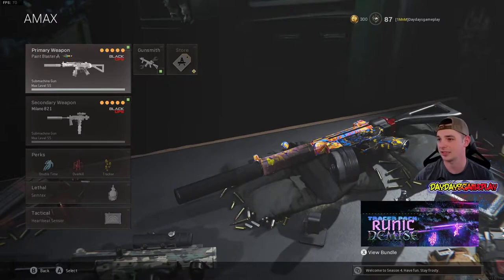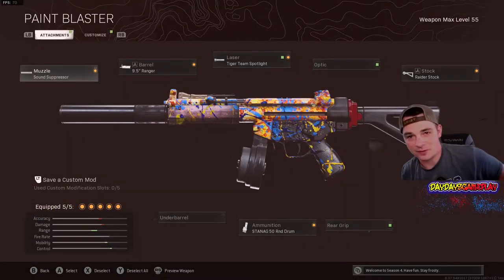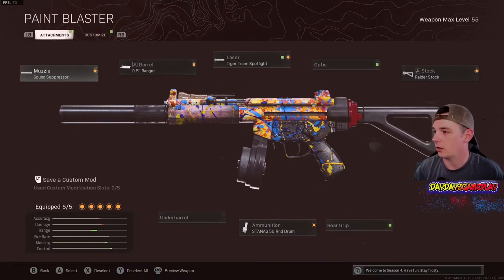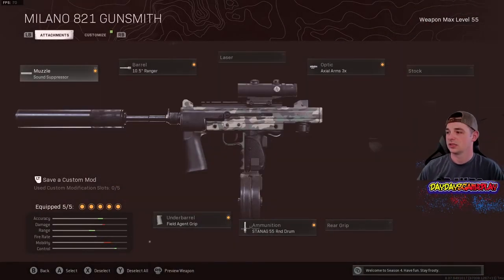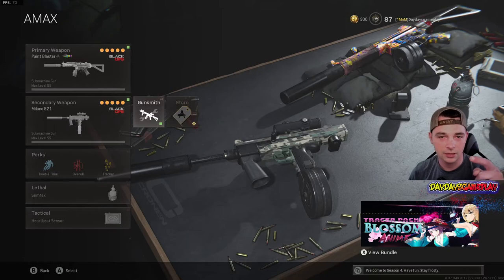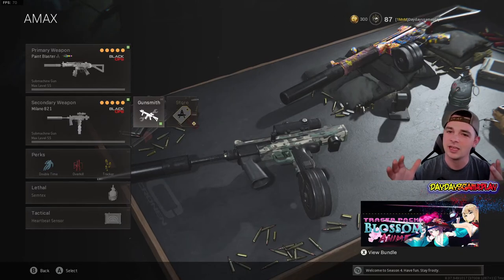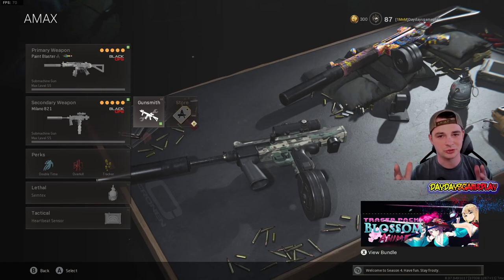Before I close it out, let's look at the class setup. I'm using the Paint Blaster — the Cold War MP5 — with a sound suppressor, 9.5-inch Ranger barrel, Tiger Team Spotlight, Stanag 50-round drum, and the Raider Stock. It's just so sexy. And then the main course: the Milano with a sound suppressor, 10.5-inch Ranger, Field Agent Grip, Stanag 55-round drum, and the 3x scope. That class setup is going to set you up for success — I guarantee it. If you enjoyed the video, please hit the like button; it helps me out tremendously. If you're new to the channel and haven't subscribed yet, please do so. We're super close to 1,000 subscribers — I'll see you guys on the next one.